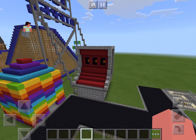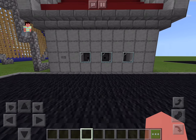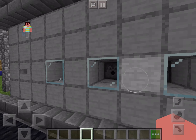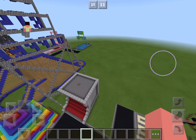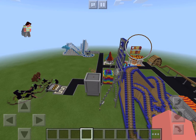Hey everyone, welcome back to episode 22 of Let's Build a Theme Park in Minecraft PE. I am so proud of myself — while I wasn't doing a video, I got a jackpot on this of all reds, all pieces of red wool. Anyway, today we are going to be building a bee coaster — a bee roller coaster. It's a roller coaster about a giant bee.